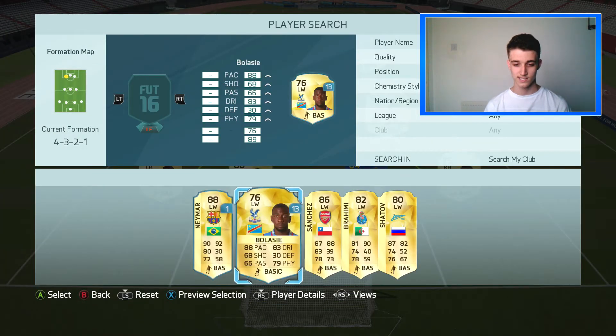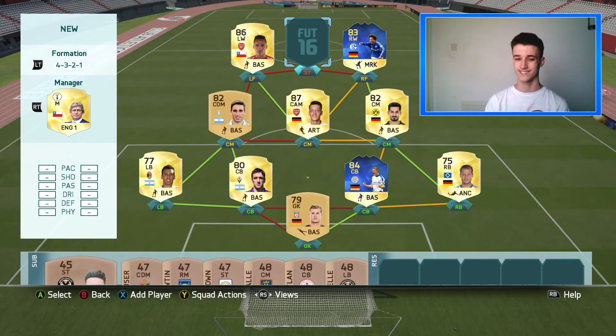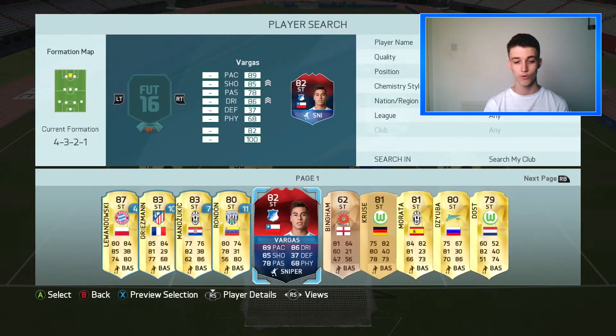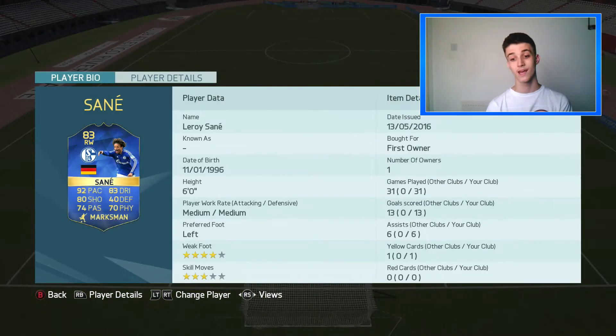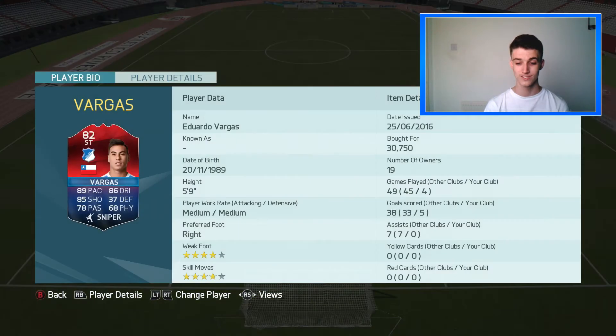If you want to pick up his inform and make the team a little more expensive, I'd highly recommend that. Our left wing — we go with Sanchez, who is at left forward. Then up front is our striker, who you'd have seen in the thumbnail. I paid 30,000 coins for him — four games, five goals — though I only played three games with the team. Sanchez's record: four games, four goals. Sane is also just an absolute beast with this card.